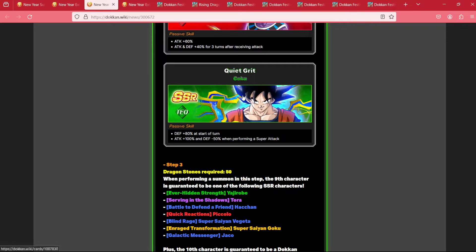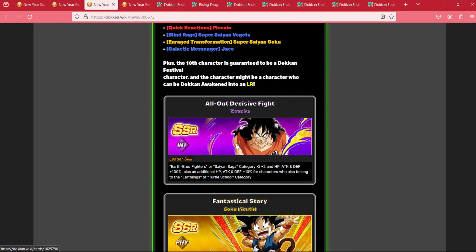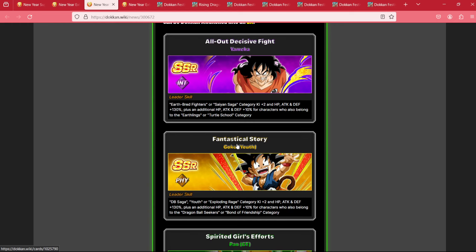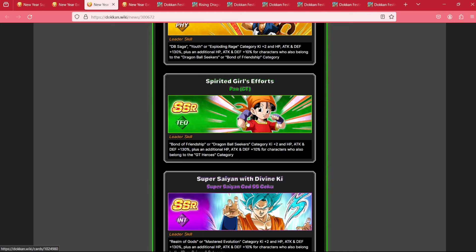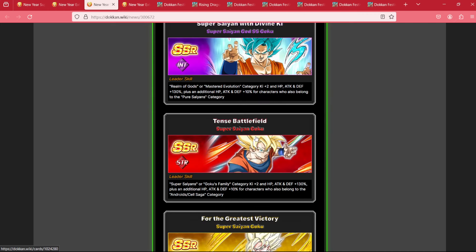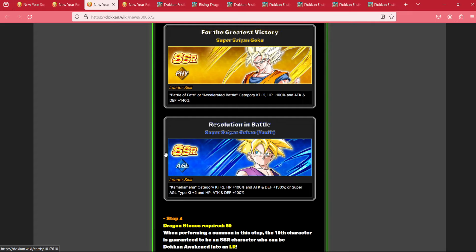Arguably the worst on this for Global, although he's probably getting an EZA on JP. At step 3, we're going to pick up the 2022 Dokkan Festivals: Imchop, Int Yamcha, Path to Power Kid Goku, Pan, the ROF Blues, STR Goku, Fizz Goku, and for the first time ever, a Dokkan Festival LR with the EZA AGL LR Gohan.